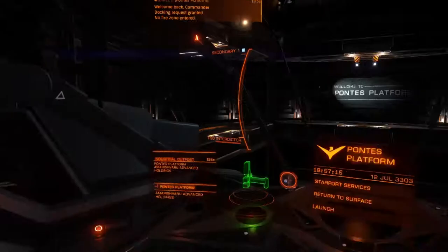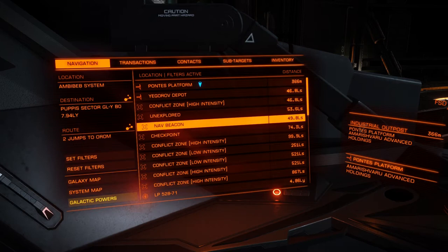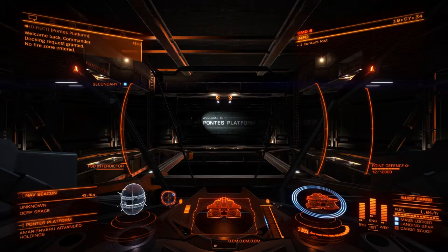I'm using a Vulture — it cost me about four and a half million credits and it is probably arguably one of the best ships in the game for bounty hunting. But if you've got something like a Viper Mark 3 or a Cobra Mark 3, those are perfectly capable of being very decent bounty hunting ships, so don't worry that I've got a better ship than you because you can still do it.